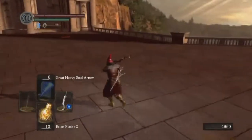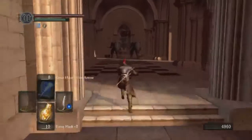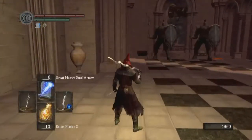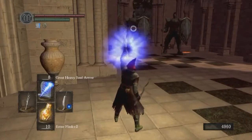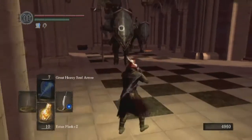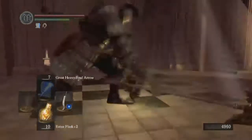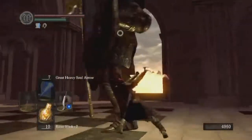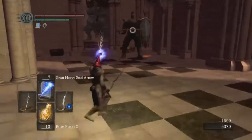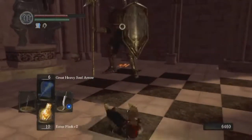Two more sentinels — actually three, although the guy off to the right has an aggro range so short you pretty much have to go out of your way to attack him. It gives you an idea of how much poise damage a heavy soul arrow does — it's clearly enough to stagger them in one hit. Roll attacks are pretty good for getting around shields like that.